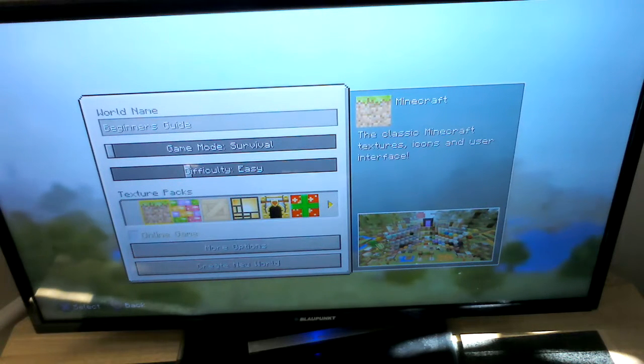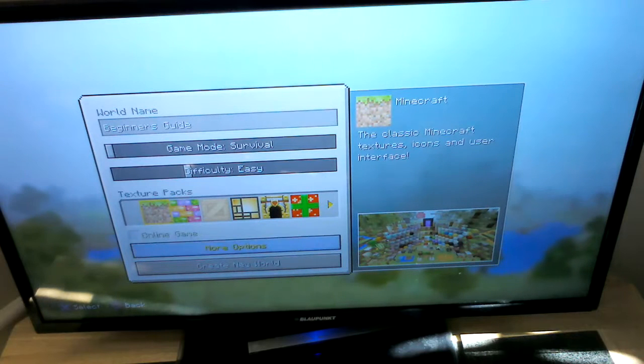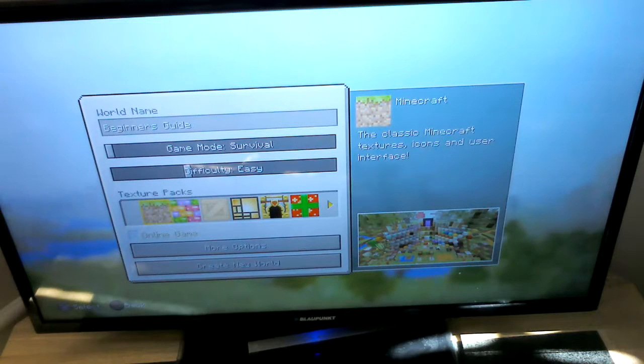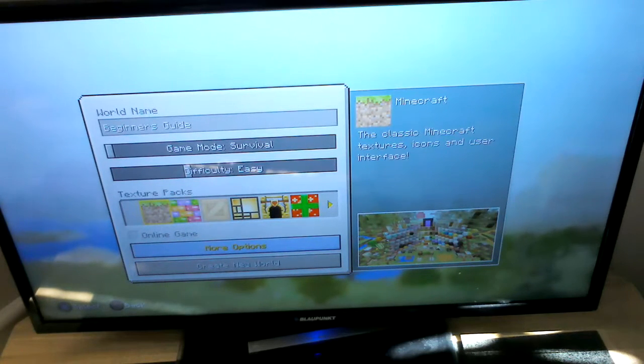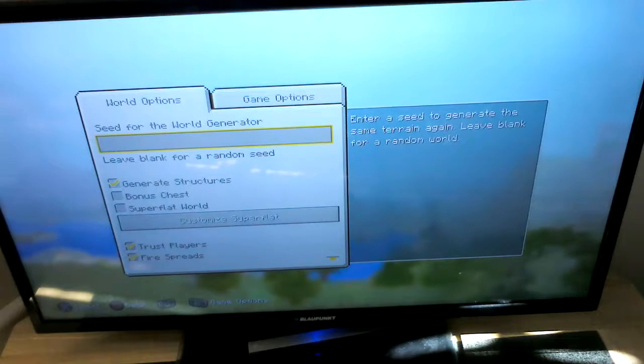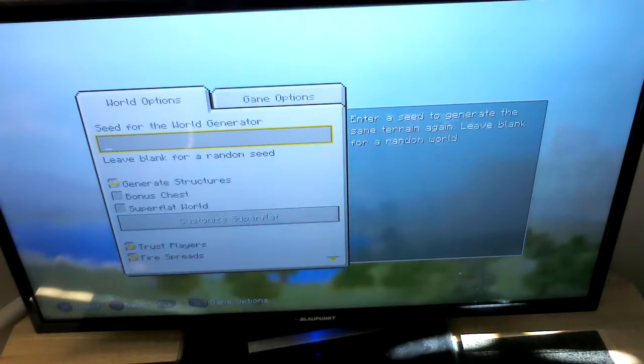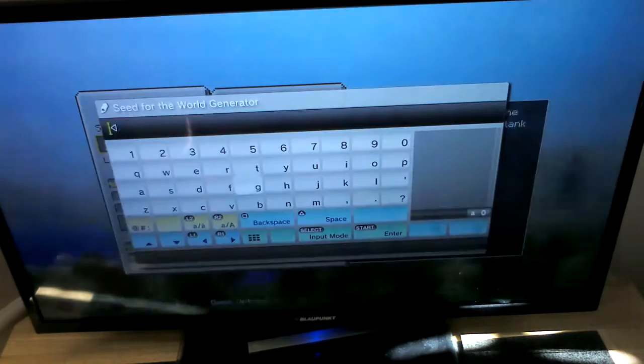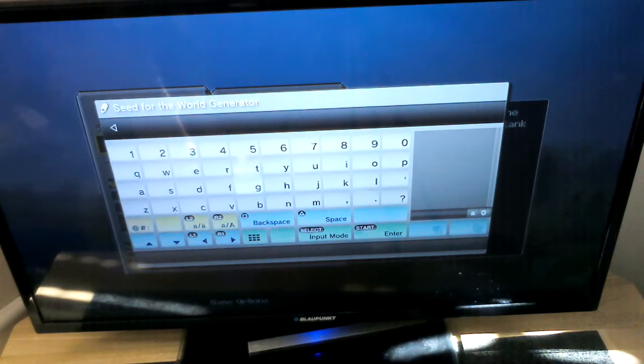Then if you're connected to PSN, it can be an online game, which is just between the texture packs and more options, but because we're not on PSN at the moment we can't do that. Then we go into more options. We actually have a seed, which changes what you want your world to look like — you can search them up. Some are really long, some are short. This one's just short, it's just 'love'.